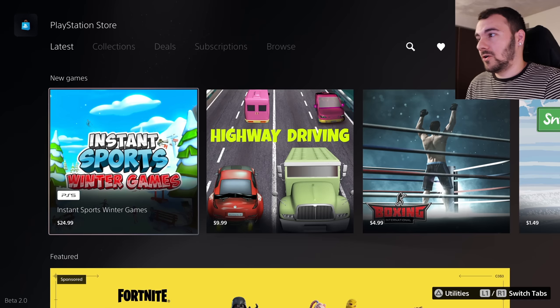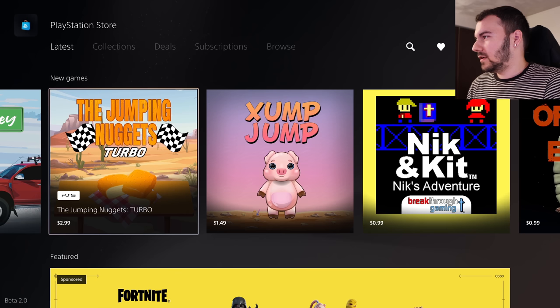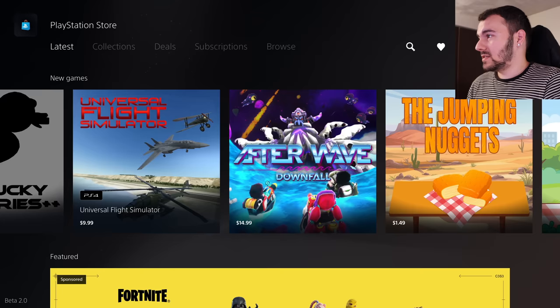I'm doing this off the cuff right now — let's just take a look at what's on here, recently published on PlayStation 5. We've got Highway Driving at $25, Snow Journey for $1.49, The Jumping Nuggets Turbo for $3, Jump Jump, Nick and Kit's Adventure, Nick and Kit and Nick's Adventure, Organic Engine, The Giraffe G, The Jumping Pizza Turbo — we've got an ongoing series here — Gunducky Industries Plus Plus, and Universal Flight Simulator for $10.